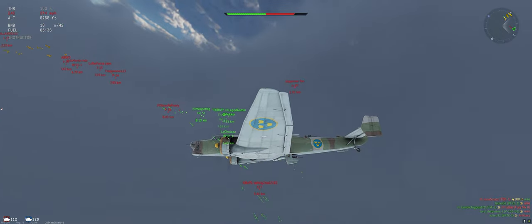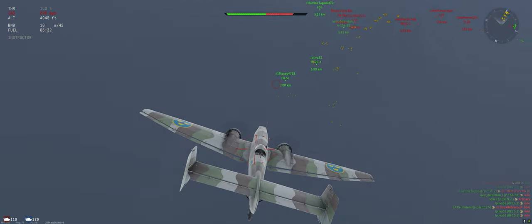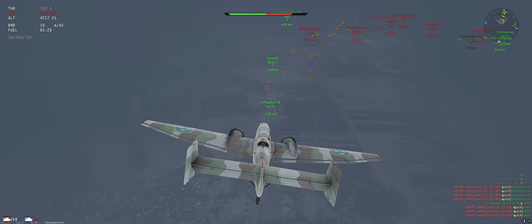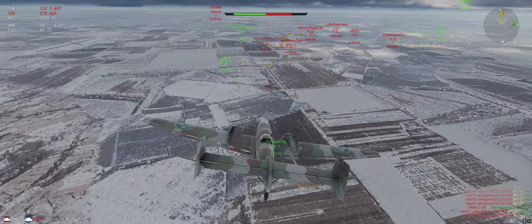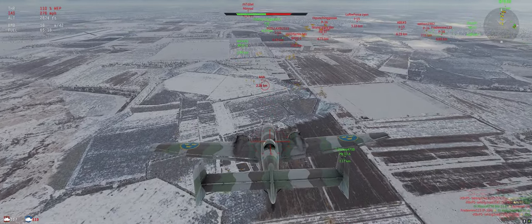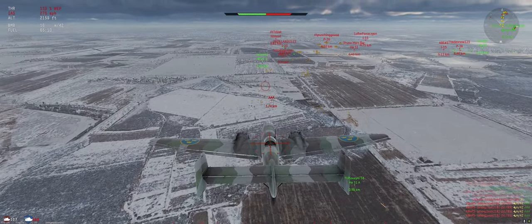Might catch us but I think we have enough speed. Alright, first bomb run — we have 16 fifty-pound bombs. Focus on 'A' targets since they're easier to kill, try to get a couple multiples.